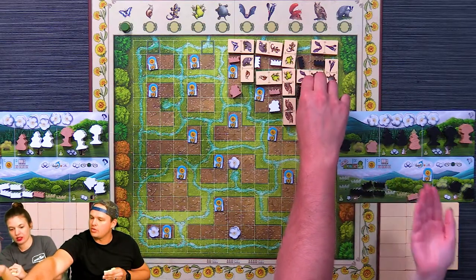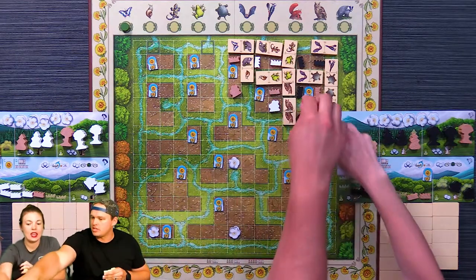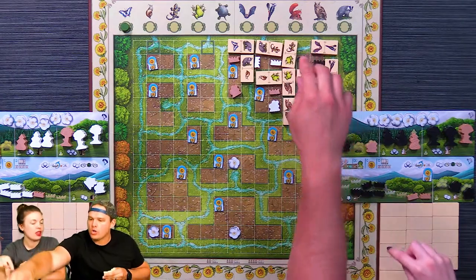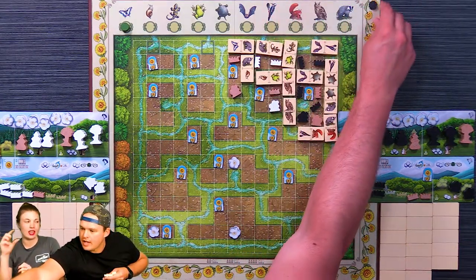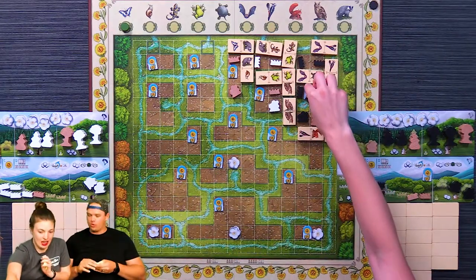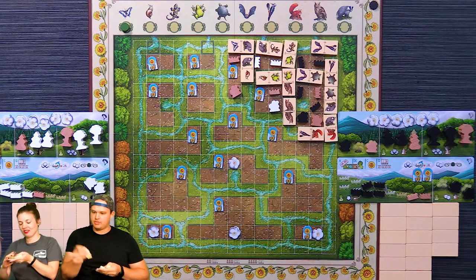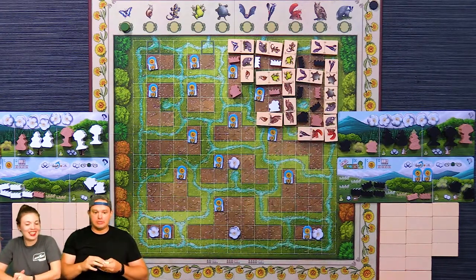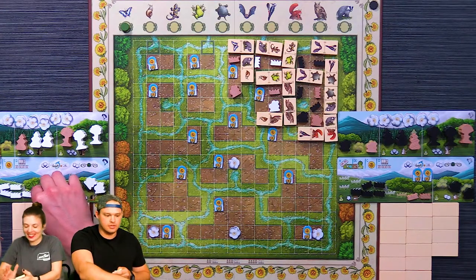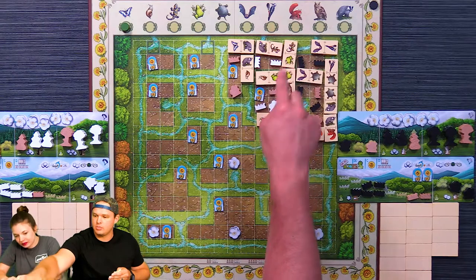Wait — you only get the five points for placing your shrub, you don't get the two. So five for majority and you get the token. Great move! That was impressive. I didn't mean to help you out — well, I did, but I didn't mean to.